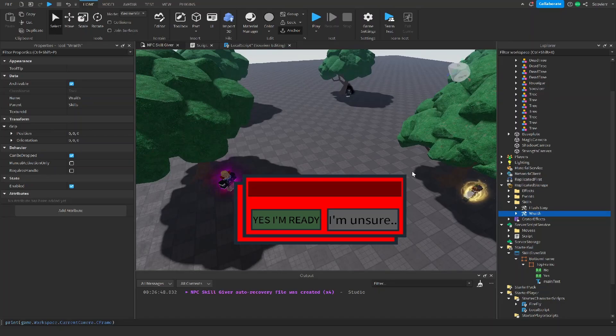That's basically how you make your NPC SkillGiver system. If you guys have any questions about anything I missed, or want to change it up and don't know how, hit me up on my Discord server — we love to help you guys make this on your own. Hope you guys have a great day, enjoy your night, your afternoon, whatever time it is for you. Peace out.